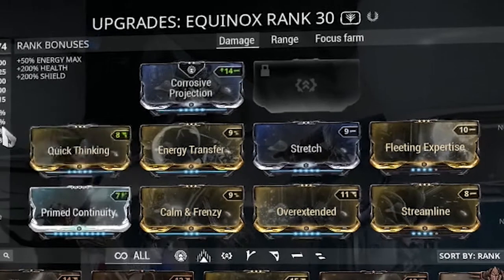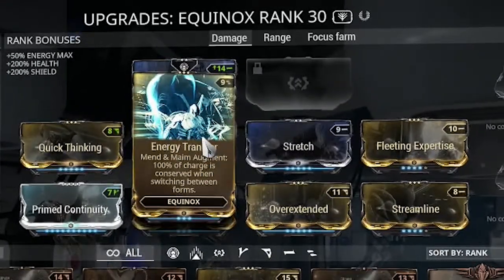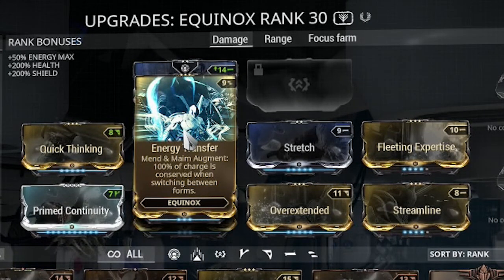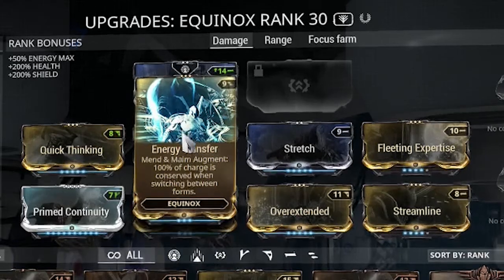Energy Transfer is the mod I was talking about — it makes it so that you keep 100% of your charge when you switch forms. Basically you keep your four running while you're in night mode, running around putting things to sleep, and then you decide to switch to day mode and blow up everything. Now you can do that, and that just makes Equinox great. Definitely worth getting this mod.